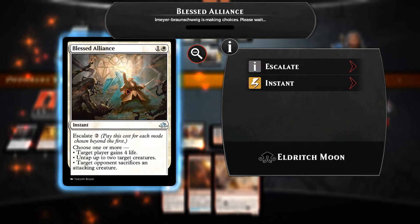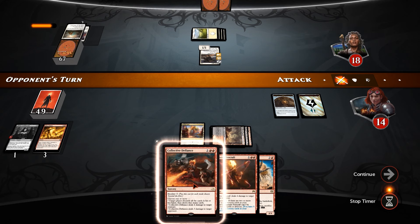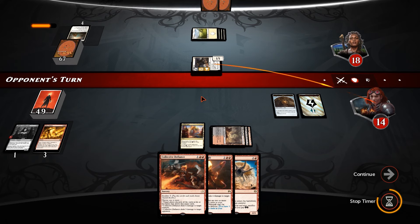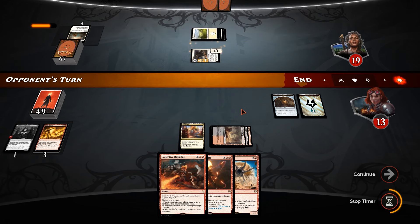That allows us to maintain a little bit of board presence. Blessed Alliance — he's going to gain some life because he wants to make this guy into a 4/4. But Collective Defiance is fine for that. So we take 1, down to 13, he goes up to 19. That life gain might just be enough for him to win this game actually.